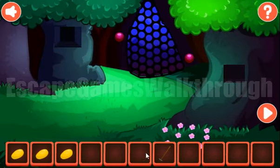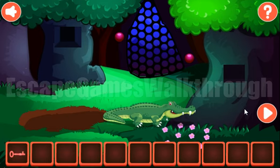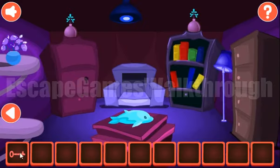Let's go to the first screen. Here we can use the rake — and surprise, it's a crocodile! He wants 3 eggs, so we can give them to him. Now we have a key from this drawer.